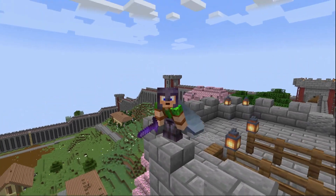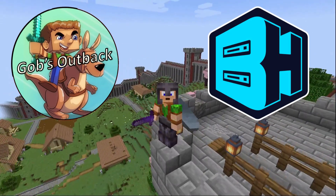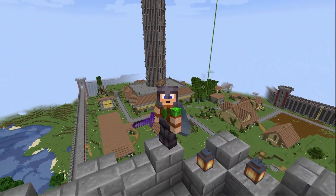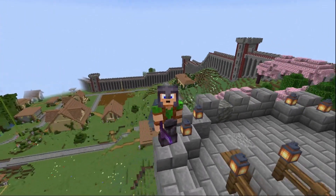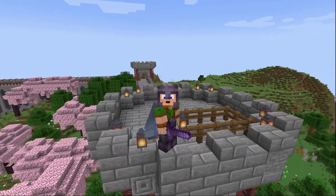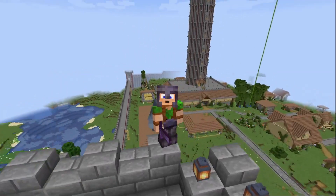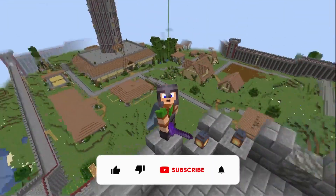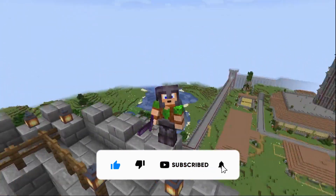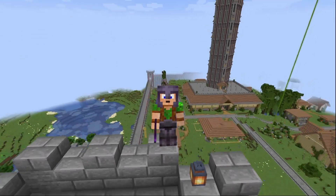G'day gamers, Gulp here. Welcome back to the Outback server proudly brought to us by Bisect Hosting. We're back at my base at the moment and if you look around I'm making progress on the walls. I've made a number of the towers and the wall goes all the way around now. It's not prettied up on the inside or outside but at least it is a wall, and there's a lot of work to go — but that's not why we're here today.